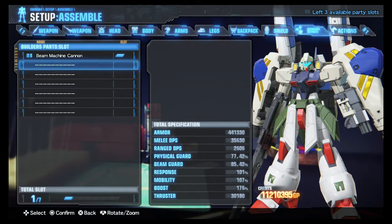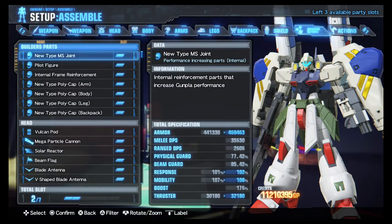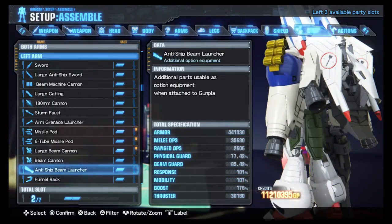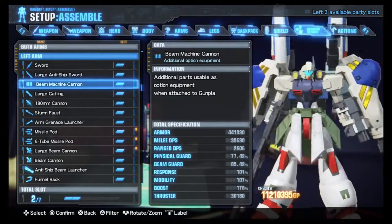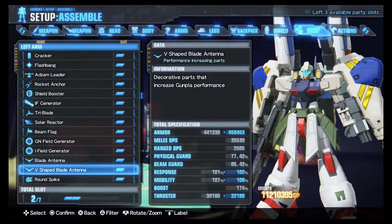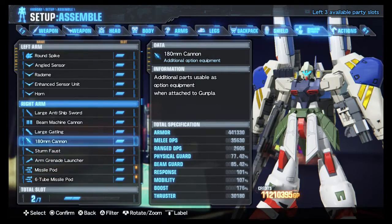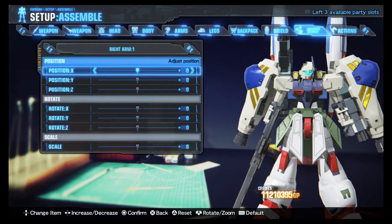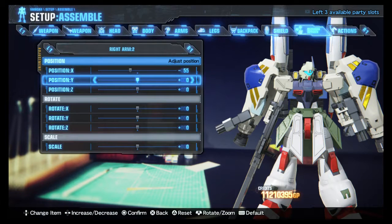Now for the right arm. I just realized I inverted — I basically did the right arm first. So, left arm: Beam Machine Cannon. Right arm: Beam Machine Cannon. Smash events in order once again. Minus 55 for X. You will be going for 282 on Y.